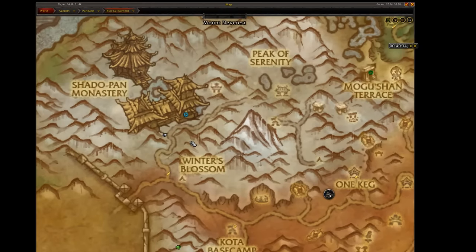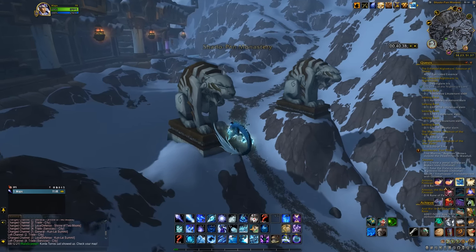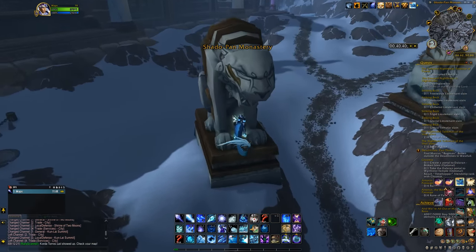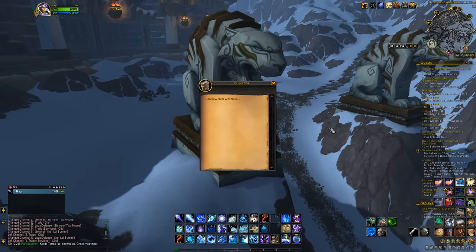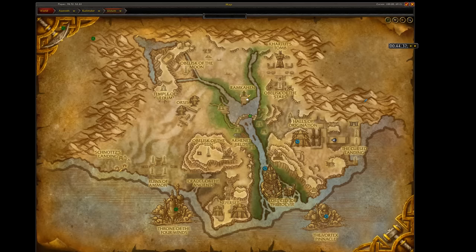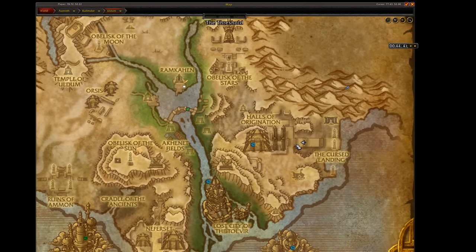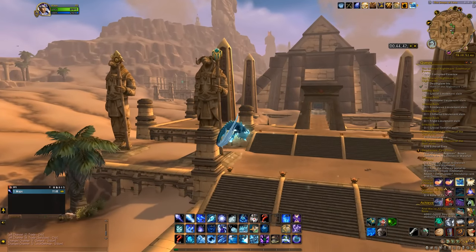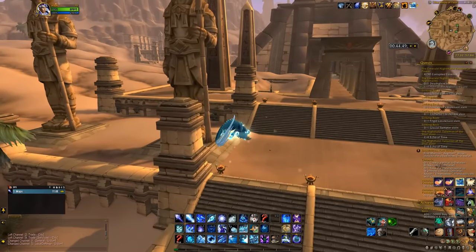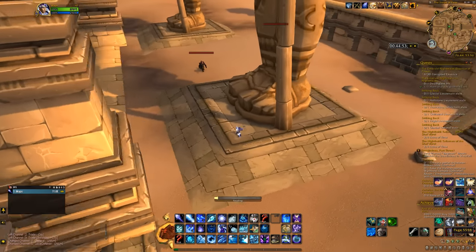Next up, located next to the Shado-pan Monastery in Kun-Lai Summit in Pandaria, you'll find page 2351 under one of the two tiger statues. The last page you need is in Uldum again, but this time next to the Halls of Origination. There are 4 statues — go to the one next to the stairs on the left side. Page 5555 is right beneath it.